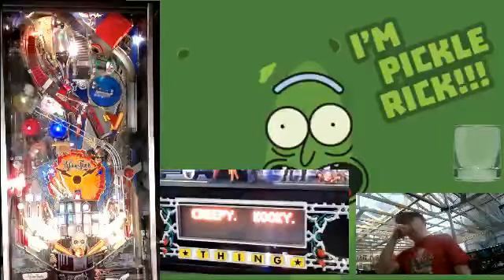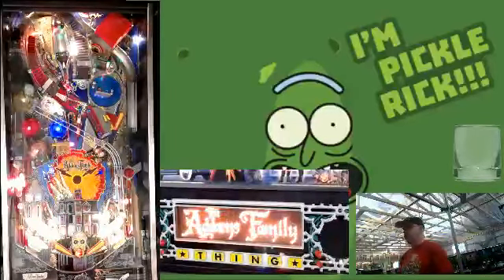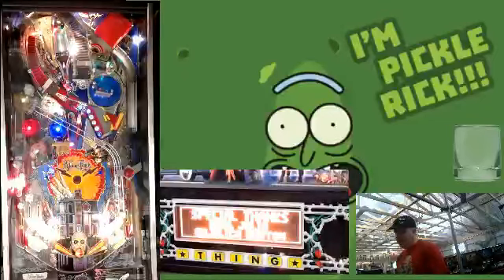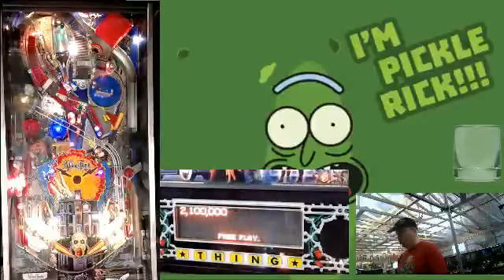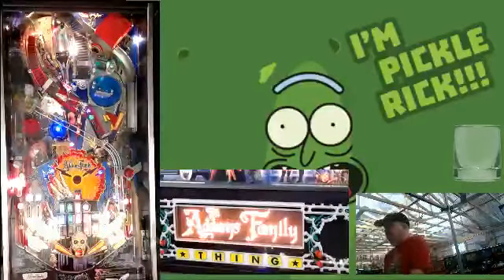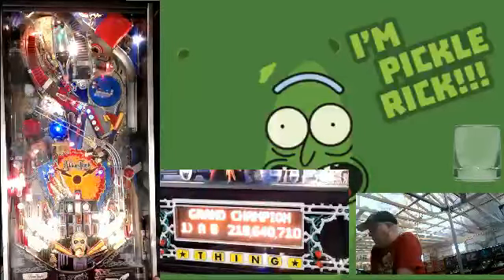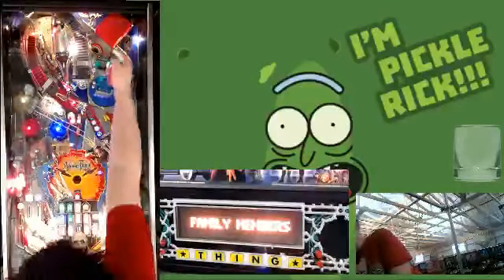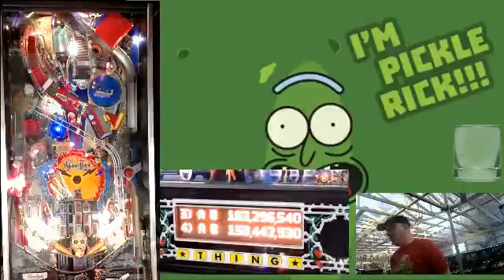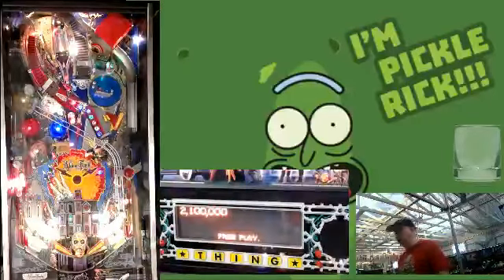It was resetting in attract mode like this, so the fact that it's not resetting right now is promising. Things of note about this game: I've specifically disabled a thing on this game. One of the big features and one of the things everyone remembers about this game is the hand that comes out of that pink box — it's the Thing hand. It comes out, picks up the ball, brings it back into the box, and then takes it away — it kind of gets locked in for multiball. So physical locks rather than virtual locks.